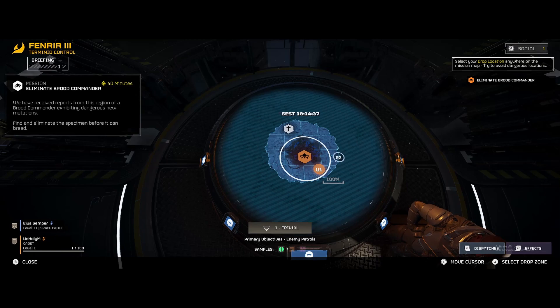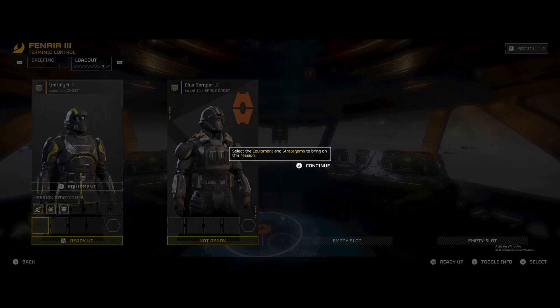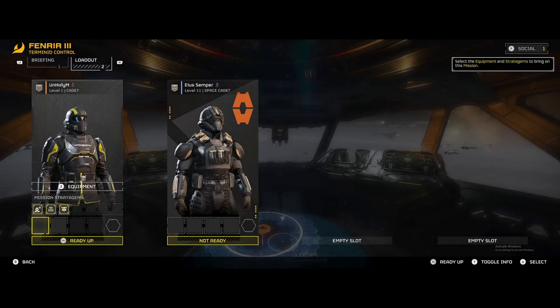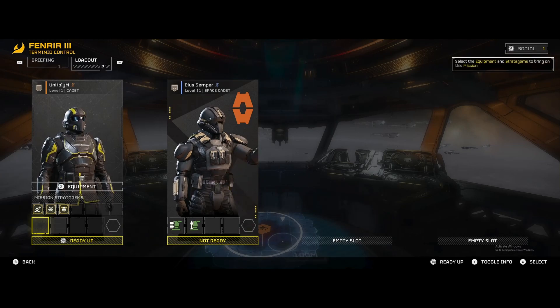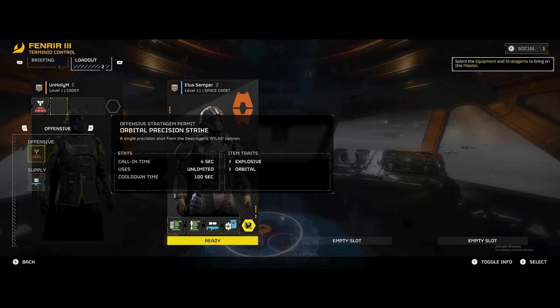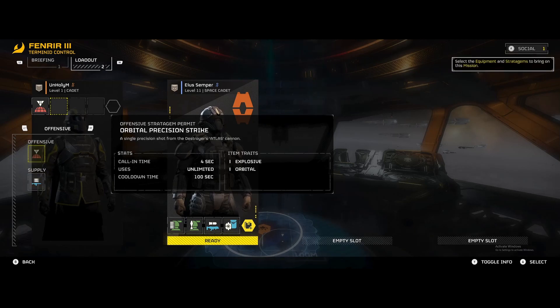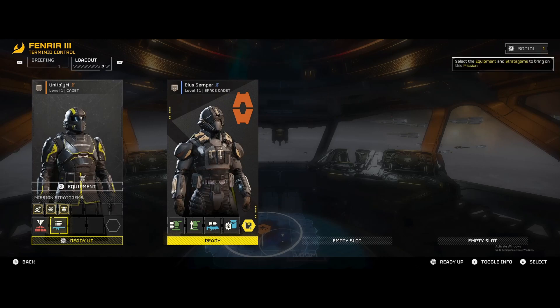You can call it in the danger zone, you can call it on the side, doesn't matter. Won't it be a little easy with you as an 11-11 here? Kinda. If you want, you can use my grenade launcher. I get one offensive and one supply. I get the machine gun and the orbital precision strike. That's what you start with.